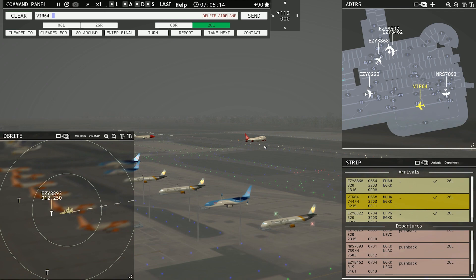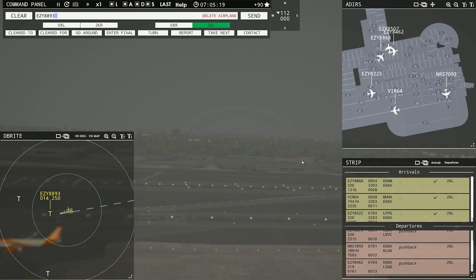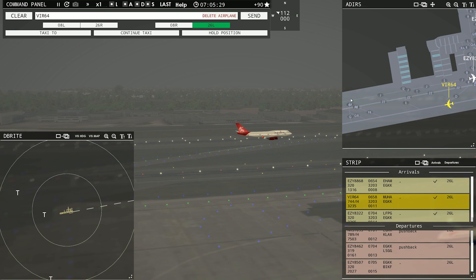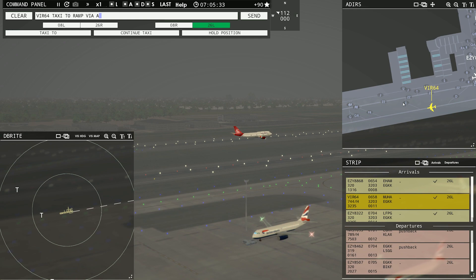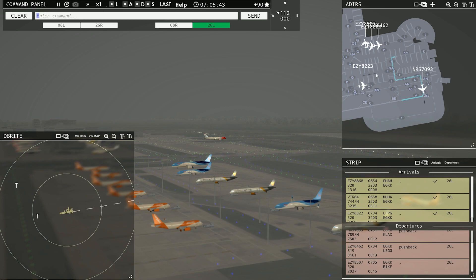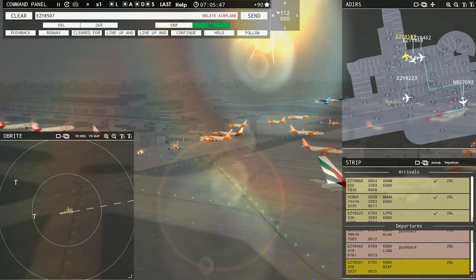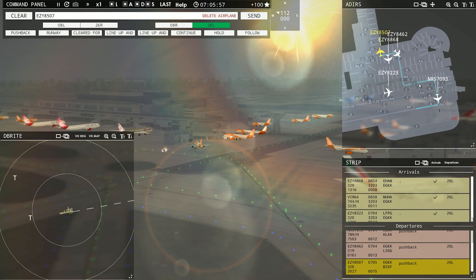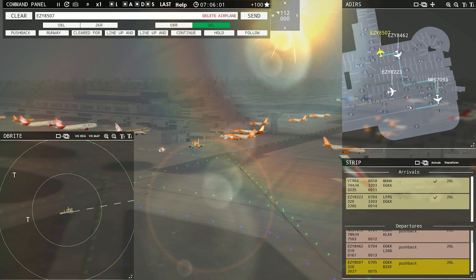Easy 8923, contact departure, good morning. Roger, good morning. Where you going? He'll make Foxtrot Romeo and I'll have him going on Juliet. Virgin 6-4, taxi to ramp via Foxtrot Romeo Juliet. Red Nose 7090-3, runway 26L, line up and wait. A whole mess of airplanes back here. Easy 8507, can you push yet? You're waiting for him to go into his gate — that's all he was waiting for, for him to get out of the alleyway. That works out perfectly fine.